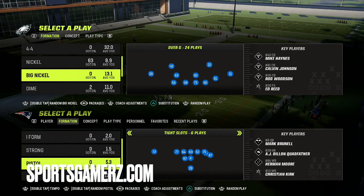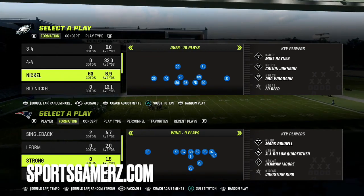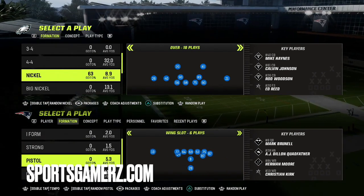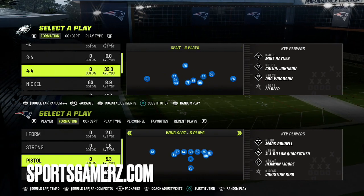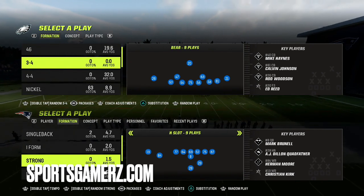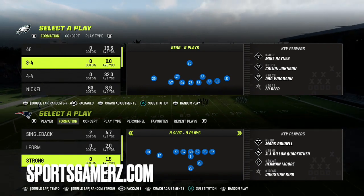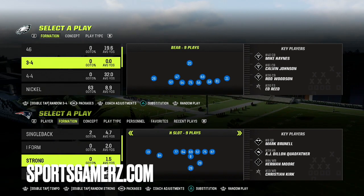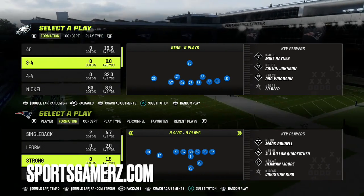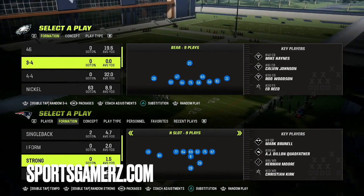The only downside to this is that by usering the safety on the under center run, you do have to be responsible — because it's man defense — for the running back. So if you see them pass the ball, just make sure you check the running back if he goes out on a route. You could also shade your coverage over the top if you don't want to press, to avoid giving up a clean release on a streak. Watch for corner routes too, because it is man-to-man defense. But other than that, it's pretty much locked down. Anyway, hope you guys enjoyed the video — make sure to smash that like button, and I'll be back for some more great Madden 23 content very soon.